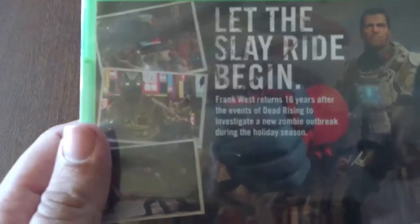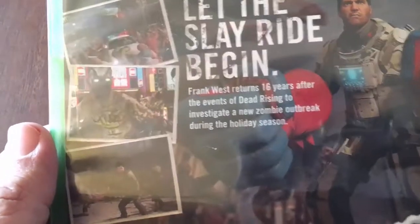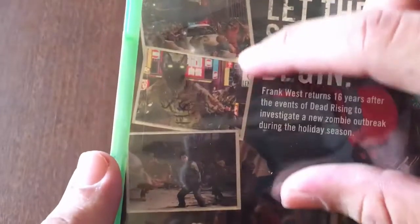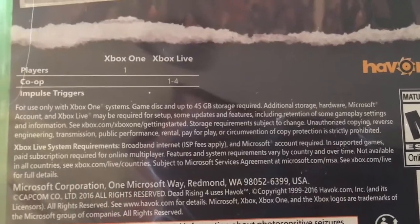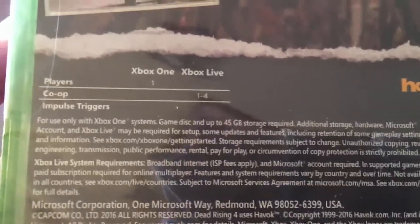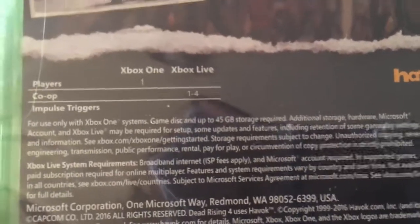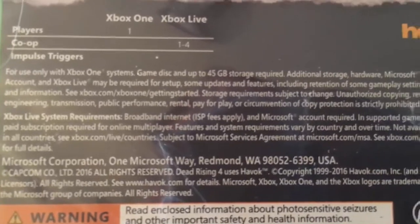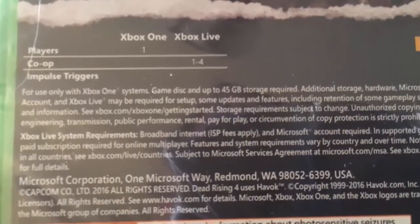On the back: 'Let the sleigh ride begin' — Frank West returns 16 years after the events of Dead Rising to investigate a new zombie outbreak during the holiday season. Looks like a lot of fun. There are a lot of screenshots on the back — looks awesome. It's only one player, no couch co-op, which is disappointing. You can play up to four people on Xbox Live but it's not the same. It requires 45 gigs of storage, which is pretty hefty. Right now you can only play on Xbox One or PC — PS4 probably won't get it until sometime next year, kind of like the Tomb Raider deal from last year.